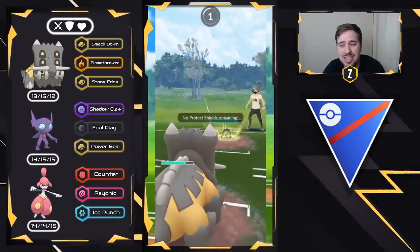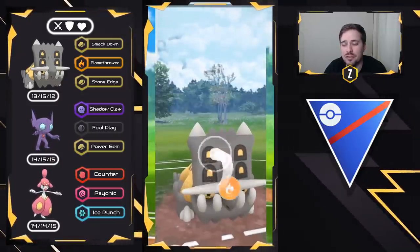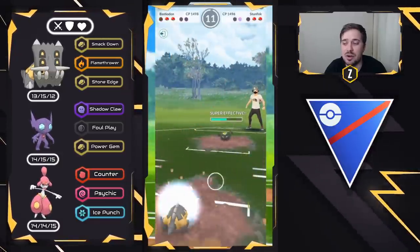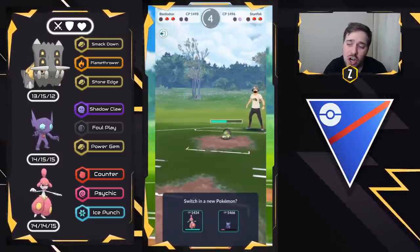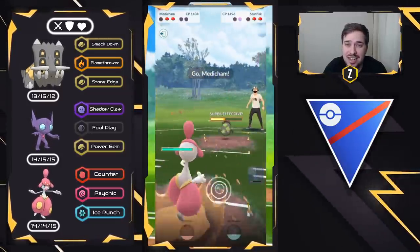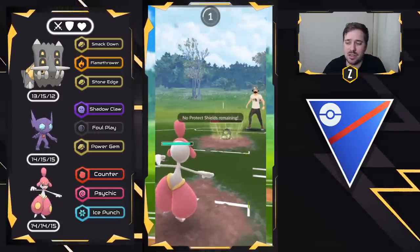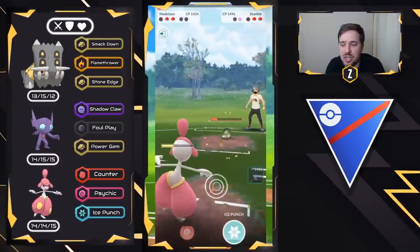If your Bastiodon has decent IVs, you can survive an Earthquake depending on health. That way we can get off a Flamethrower. I don't want them to shield — and we land it, that's perfect. Medicham can now come in and hard farm. We're going to have to tank an Earthquake — it's going to hurt — but we need energy on Medicham to be able to land two Psychics versus Azumarill. Just commit to the farm down and don't throw any charge moves.